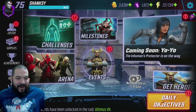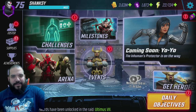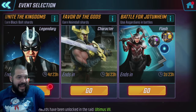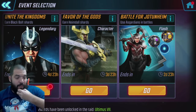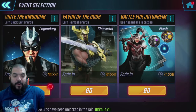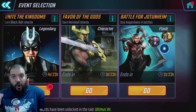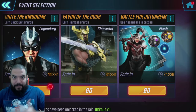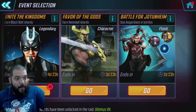Black Bolt, the king of the Inhumans, has finally dropped. It's about time we unlock him, level him up, and see some gameplay. To unlock him, he's available for about five days, and you're going to need all of the Asgardians at least five stars: Sif, Loki, Thor, Hela, and Heimdall. Those are the five you need to unlock Black Bolt, and he is looking pretty damn awesome.